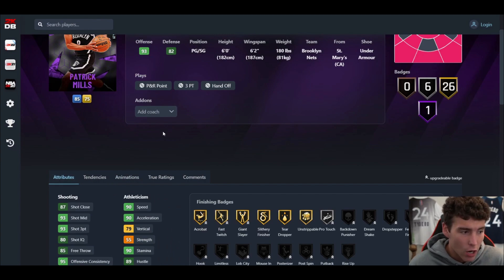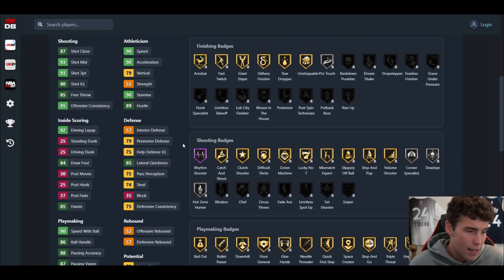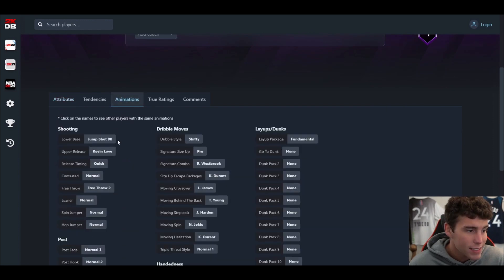Next up, Amethyst Patty Mills: 6 feet tall, 6'2" wingspan. He has a Base 98 jump shot on quick, 93 three-ball, can't dunk, 90 speed, 85 lateral quickness. Base 98 on quick on current gen is incredible; on next gen it's going to be a decent enough release.